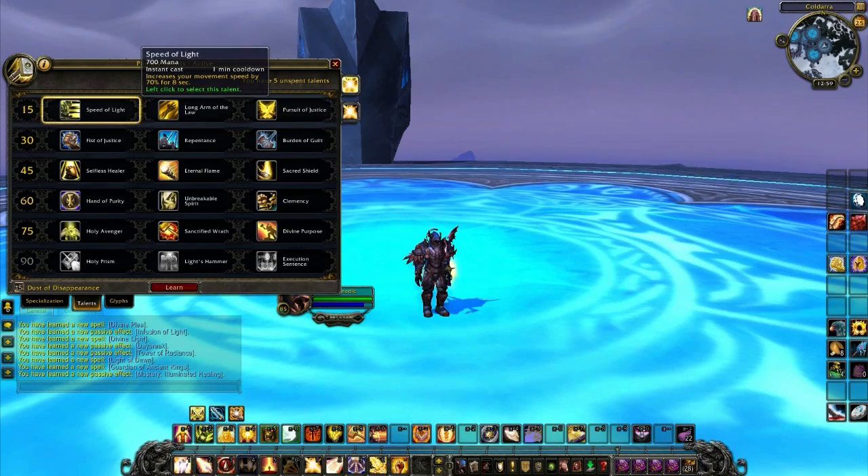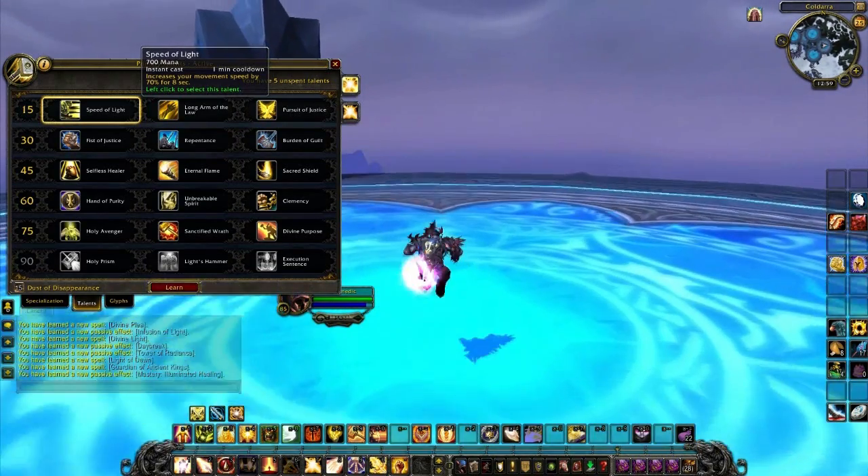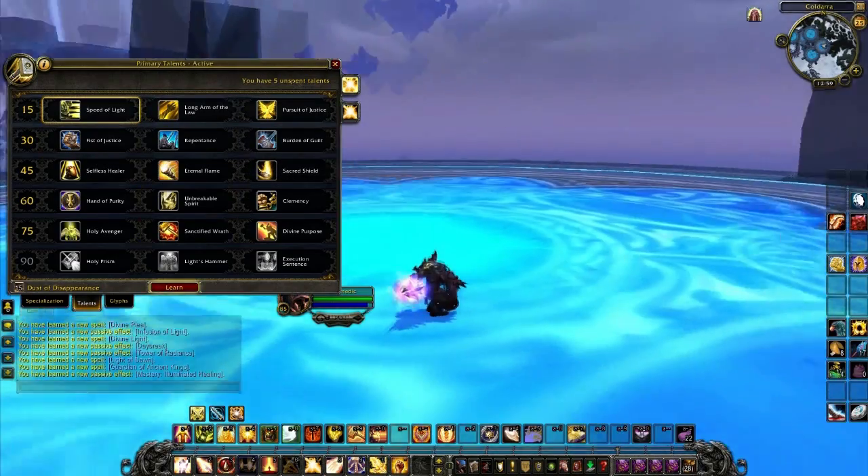In the first tier you have Speed of Light. It's on a one minute cooldown and increases your movement speed by 70% for eight seconds.